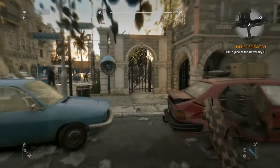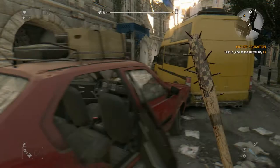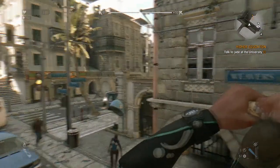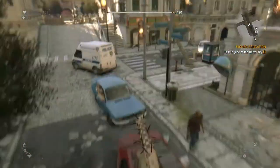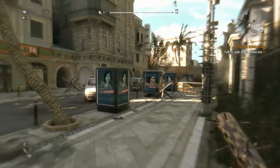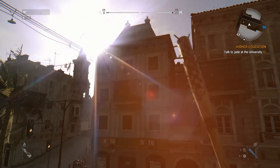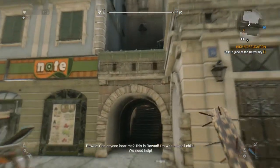It looks like we may be approaching the university right now. Gotta find a way in there. I've got a Sledgehammer, so we gotta be careful. What way can we go in? I think we'll go around the front of it and see if there's any options of jumping in. I'm seeing a route onto the roof there from the roof opposite, so we'll make our way. I think it might be easier to get on that roof over there, so we'll go across that side first.